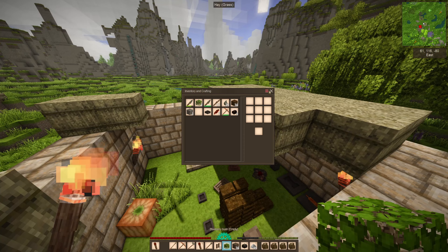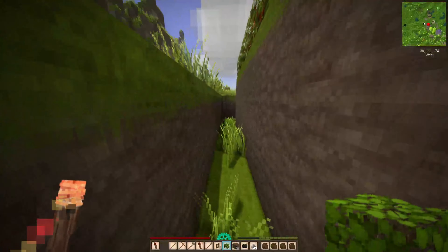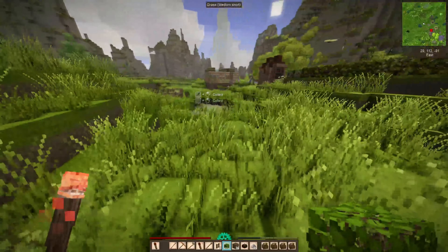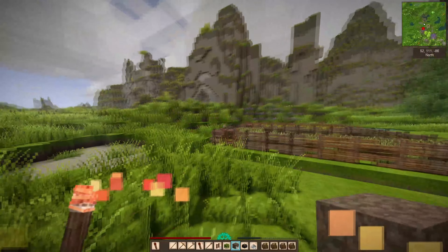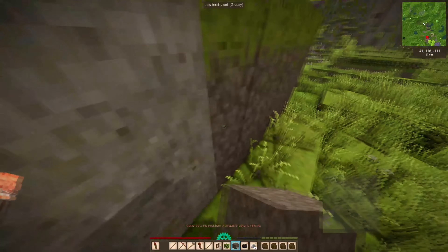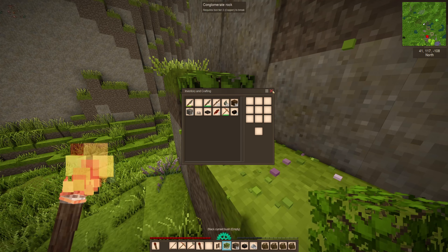Now, we've got a blueberry bush — it needs planting. We have a pig in here — it's a little one. I think it's got separated from its mother, who is over there. So, where should we put this blueberry bush? I think maybe over here. Let's take that out and let's put these bushes right there.